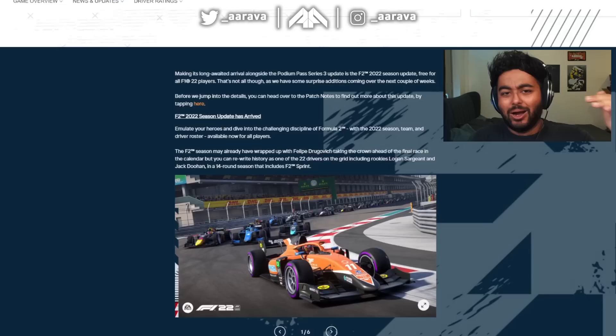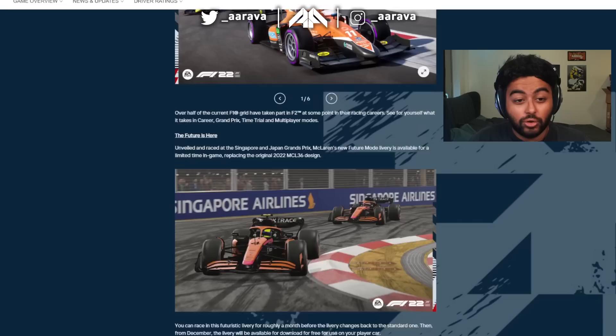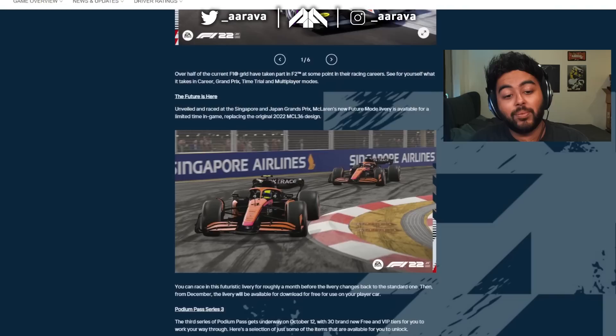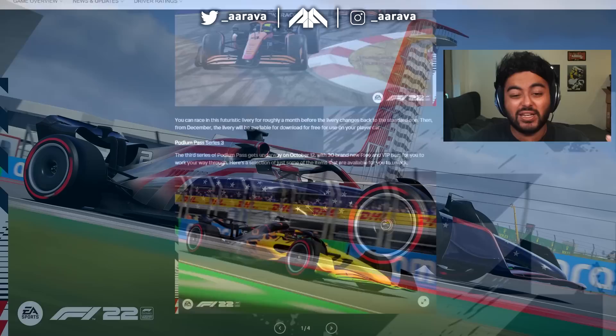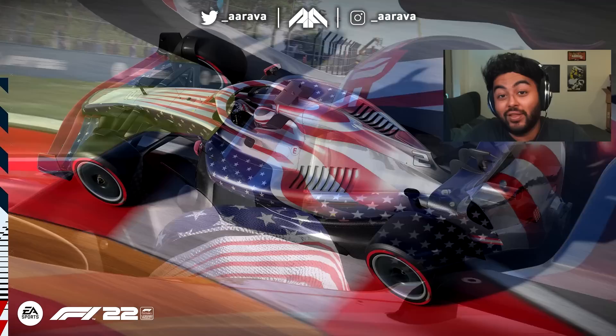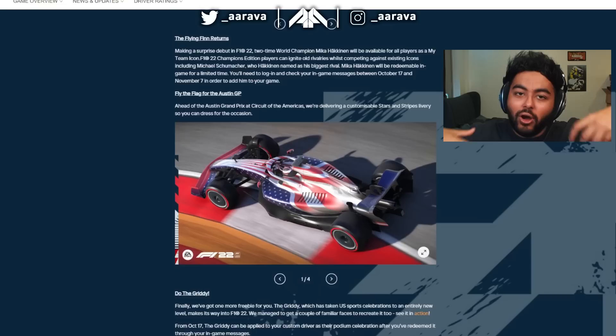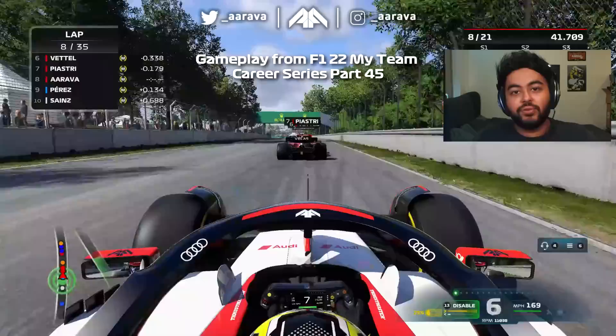That is all the new content in the sports update DLC. No matter what you think of each individual part, this does seem to be the biggest update they've done in terms of headline items: the F2 2022 season, the McLaren livery, Podium Pass Series 3, the Flying Fin Häkkinen, the US GP special livery, and the Gritty — about five or six different things. And as they say themselves, this is the biggest update done so far, which is quite promising.